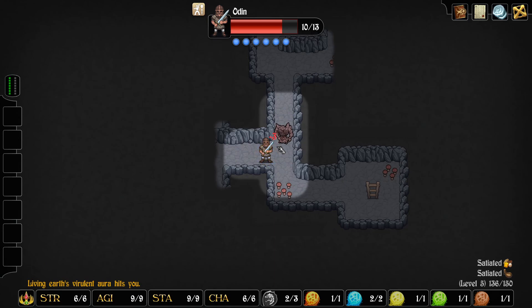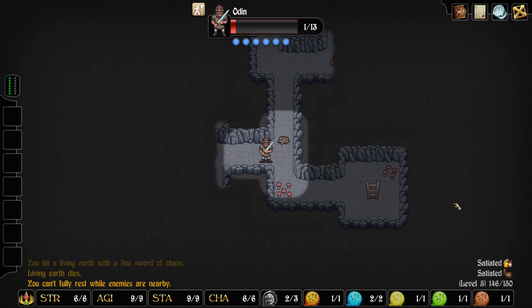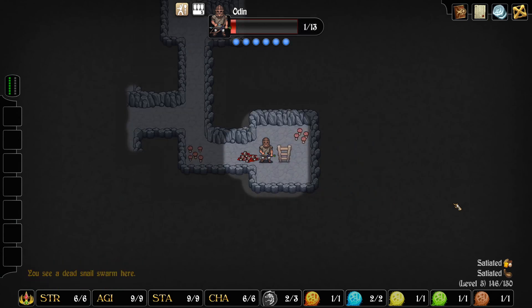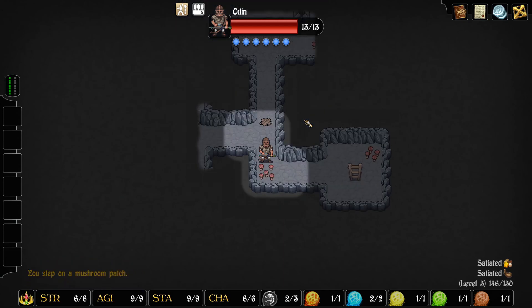What? Oh my goodness. How are we alive? You can't fully rest while enemies are nearby - that's not good. Not good at all. Can I rest here? Five arrows. Nice and easy now.